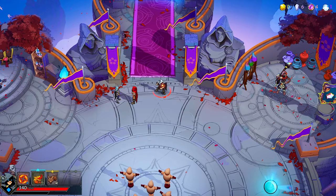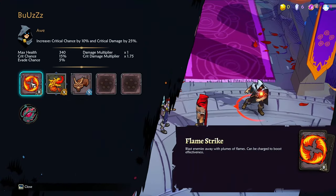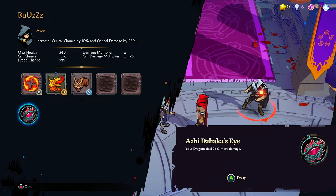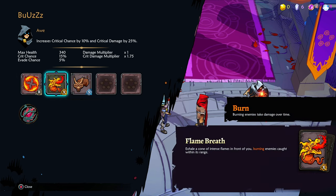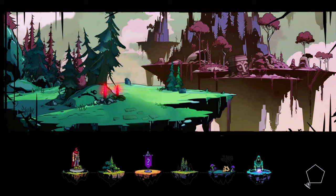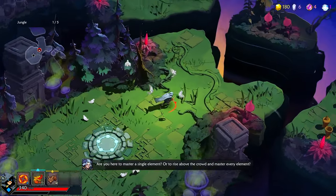Welcome back, thanks for clicking on the video. Today we're gonna be running a dragon build. I have the dragon amulet, flamestrike, flame breath, and dragon dive. We're wearing the emblem that gives us crit chance and crit damage. It's still the best choice we have.